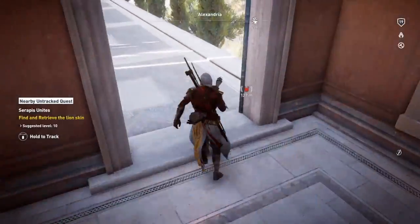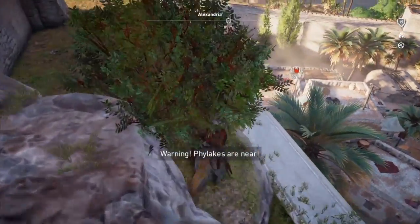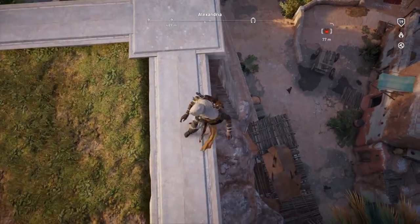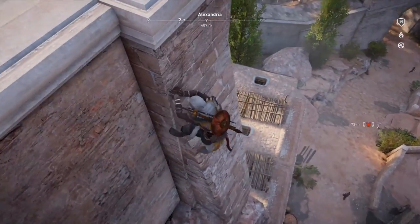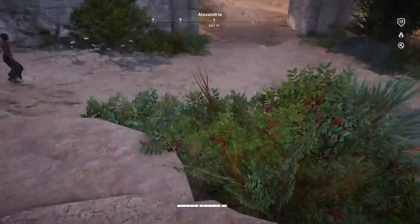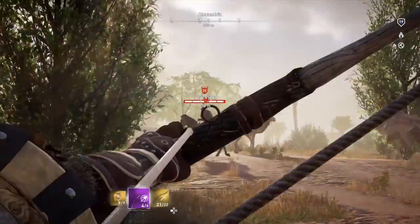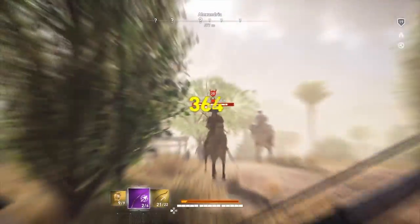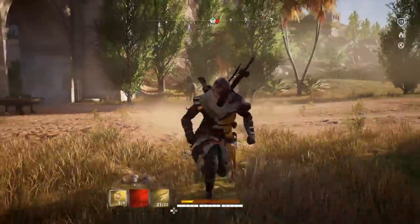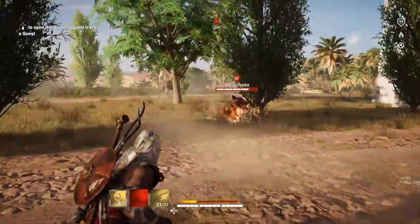We are going for the Outsider. I'm only level 19, but that's only one level below him, so we should be able to take him out - unless he calls for backup. There he is, our first Phylic fight. I really don't know what to expect, so we want to keep our distance because he could probably take out half my health in one hit, especially being one level above me. We're probably going to go with a hit and run method, and we're going to use the firebombs a lot because that helps create space - it stops him in his tracks.